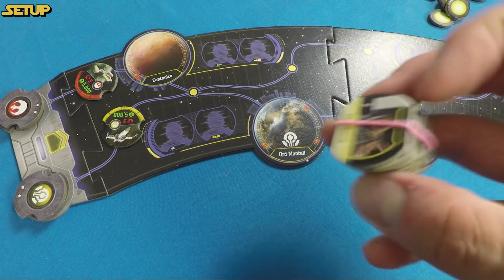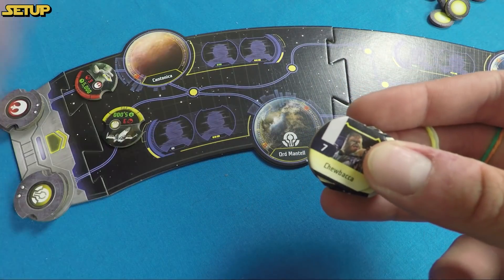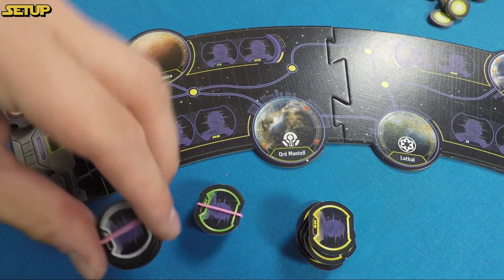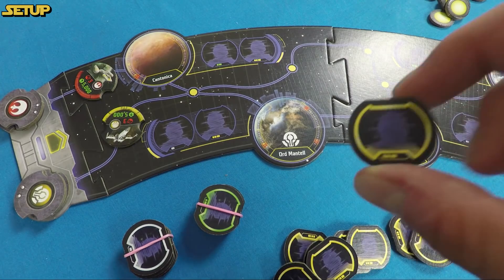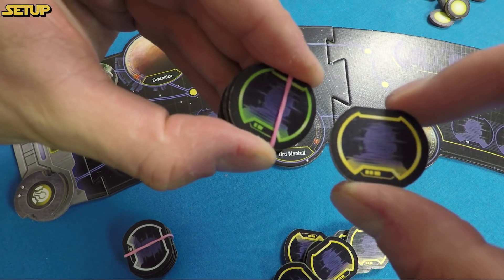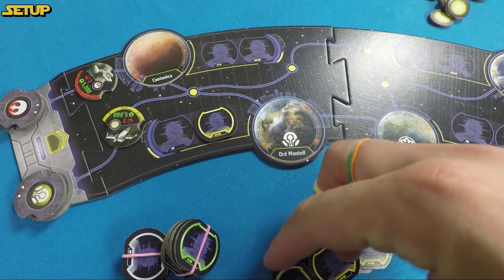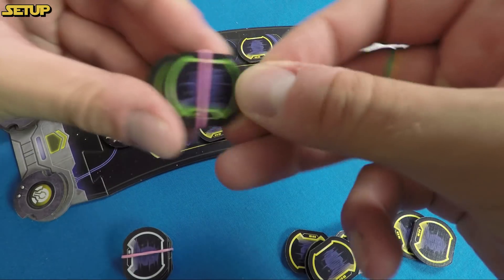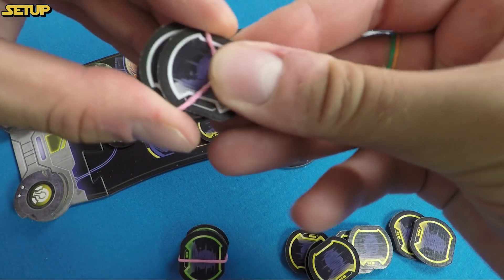The contacts represent different characters you might meet in the Star Wars universe — like Chewbacca. We use three types: yellow, green, and white. Give them a good randomized shuffle — the different colors and numbers of pips on the back only help you differentiate them and serve no other purpose. Once shuffled, slot all the contact spaces on the board with contacts of the correct colors, using every single token available in the core set.